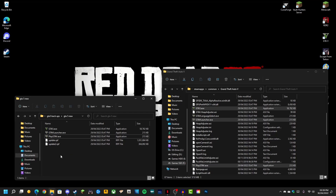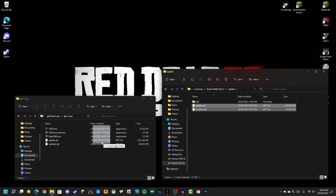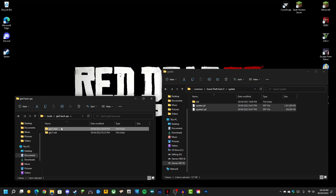For now, copy those EXEs into a backup folder. Then go up to the update folder and copy those two files there into your backup as well.